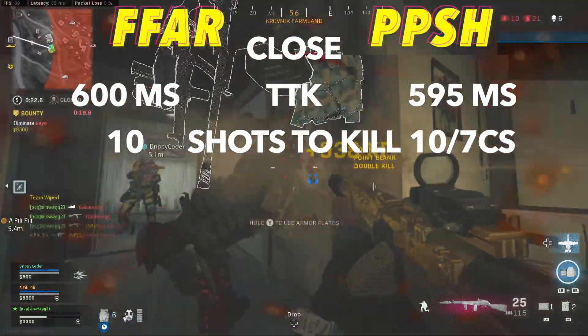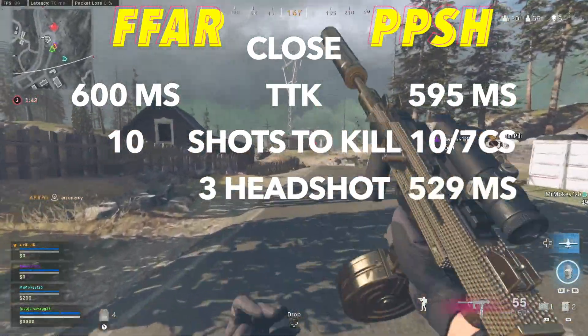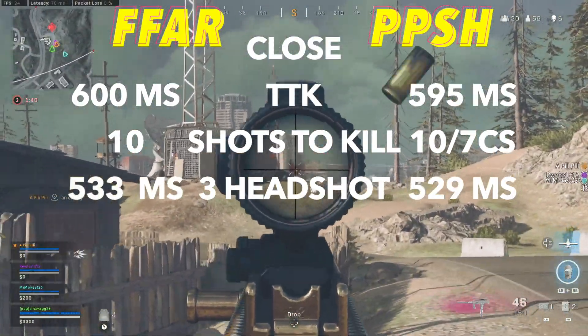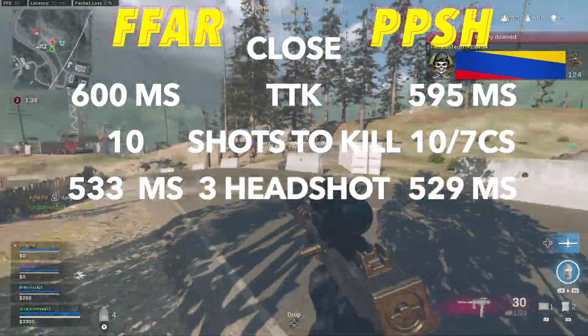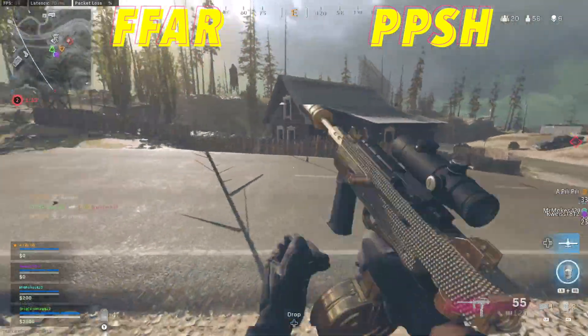Both weapons are going to need you to get three headshots to lower the TTKs, where the PPSH will go to 529 milliseconds and the FFAR to 533. Going for headshots on these weapons isn't what you want to do because three headshots is quite a bit to lower the TTK. It's better to focus on just hitting all your shots.